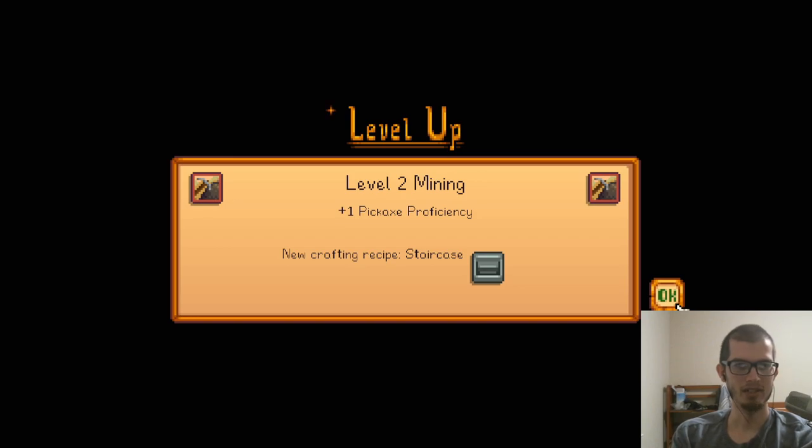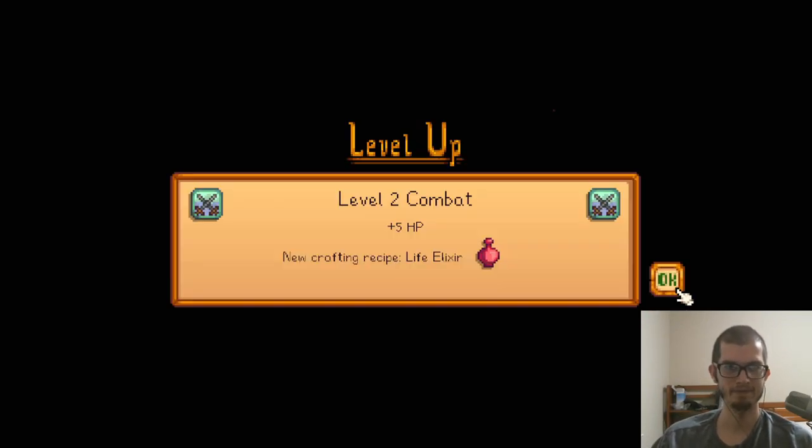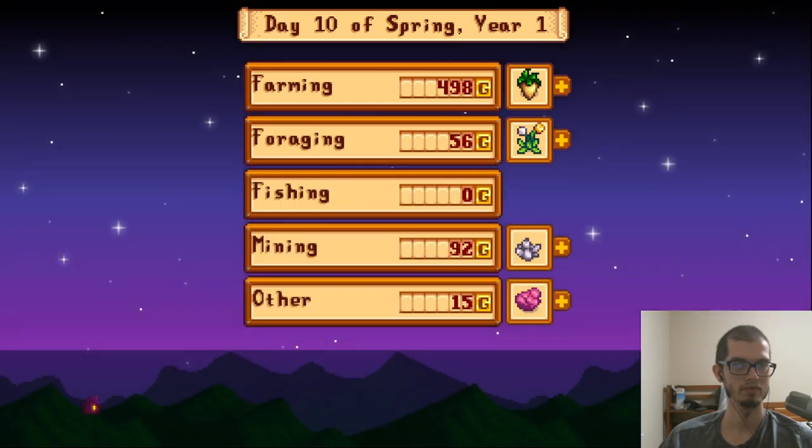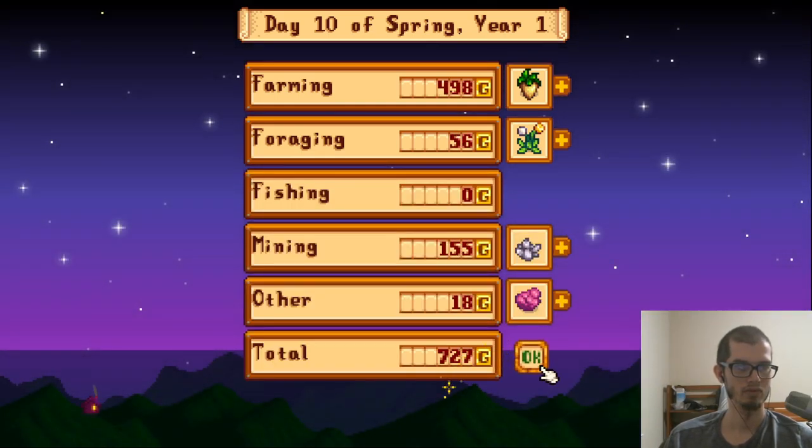Level 2 mining, plus 1 pickaxe proficiency — new crafting recipe for staircases. Oh, that's what you do when you can't get lucky in the mines! Plus 5 HP. A life elixir — seems good. I shall take it.